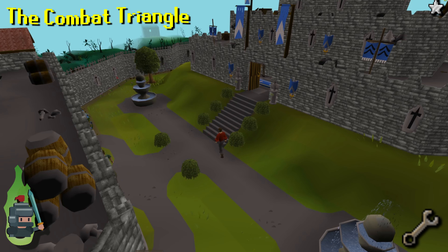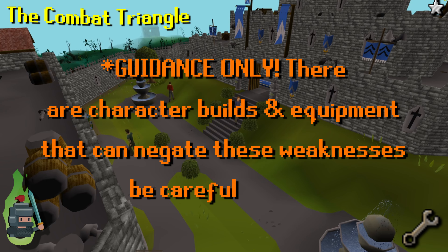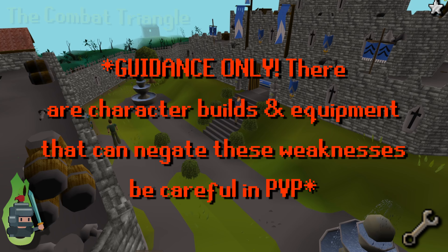The advantages and disadvantages associated with the combat triangle are largely based on worn equipment, so in PvP most melee characters will wear ranged armor to try and mitigate against magic attacks — their inherent weakness.